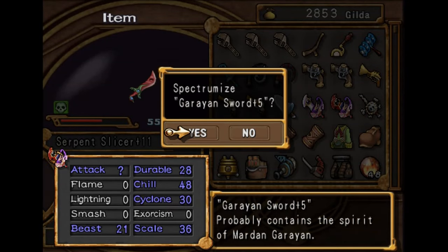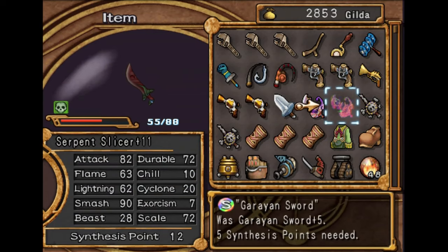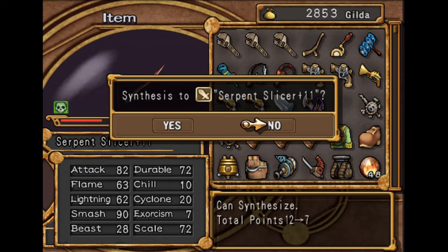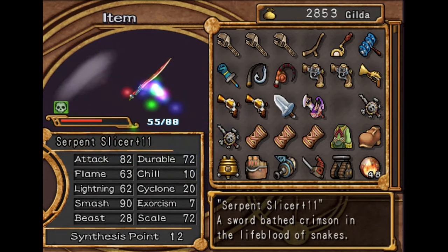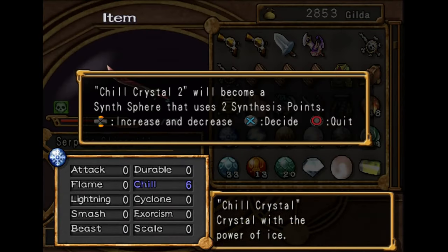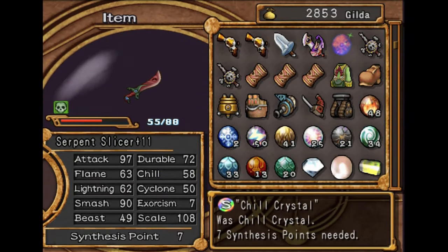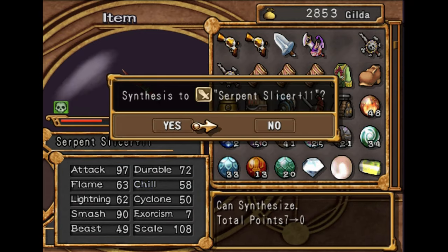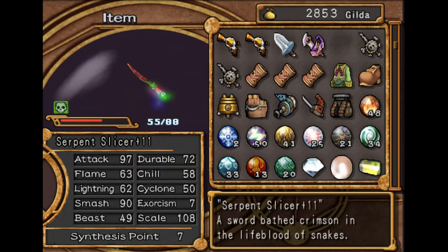Oh yeah, look at all those stats — that's beautiful. This sword's literally going to be at max durability. This probably isn't going to be enough to get all the chill that we need, but that's a significant upgrade. So let's just put all seven chill on here and hope that it's enough. I think this is enough — I think that's probably enough.